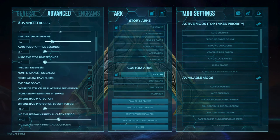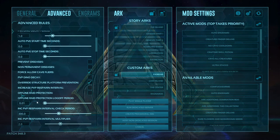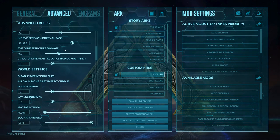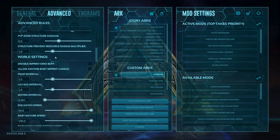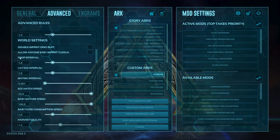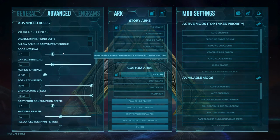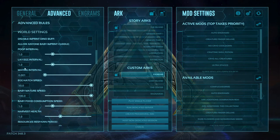We're going to skip past all the PvP stuff and raid protection. Going down to world settings, first off we have breeding settings and the pooping interval — leave these two alone. Please leave them alone, because this is a way to cause lag if you change these. If you increase them they'll poop more. Don't have dinosaurs pooping every five seconds — that is one way to have the game crash. Same with eggs.